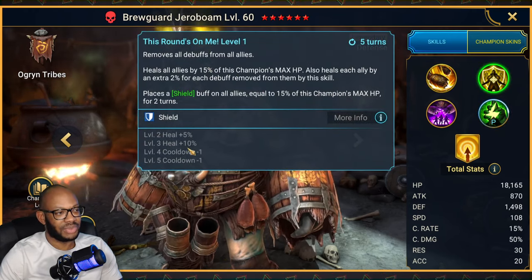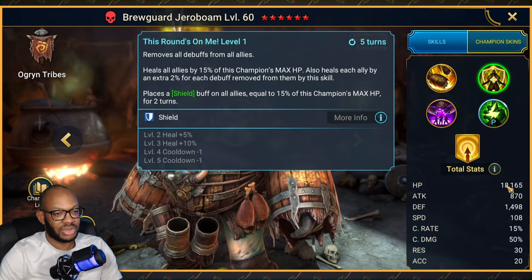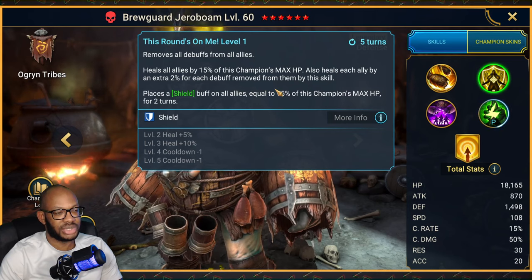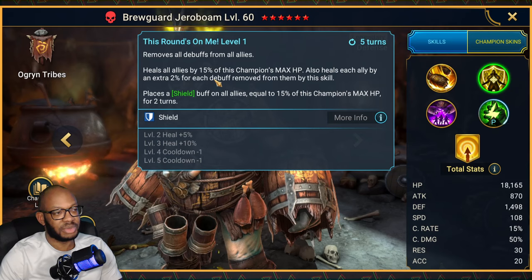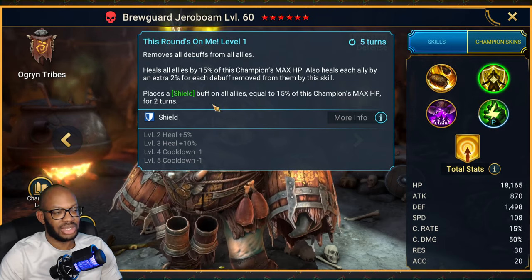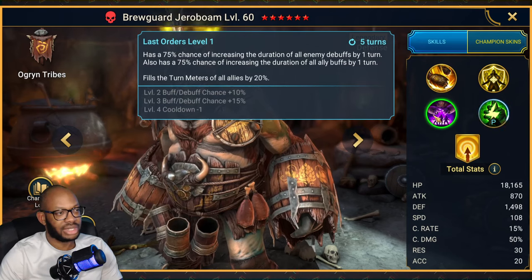On the A2: full cleanse, which is nice, on a three-turn cooldown, one booked. It heals all allies by 15% of this champion's max HP. You can build him with a fairly decent amount of HP — although he's not one of the highest in the game at 18k — but you can still get a serviceable amount. So it could be a pretty substantial heal, and it also heals each ally by an extra 2% for each debuff removed by the skill. So it's a little bit weaker than Pytheon's, which is a 5% heal per debuff removed. And obviously, you're not getting block debuffs with the full cleanse. Then it places a shield on all allies equal to 15% of this champion's max HP — so it's a pretty substantial heal and shield combined, but it's not going to be game-breaking in any way.